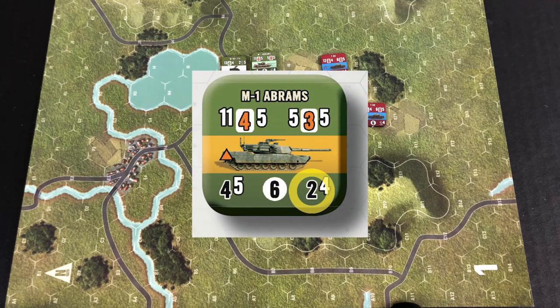When you look at the bottom right of the counter, this is where you find its assault firepower, and this is going to be used in close combat or close-range combat. It operates very similarly to our other numbers in that it gives you a number of dice to be thrown and your to-hit number that you're looking for.